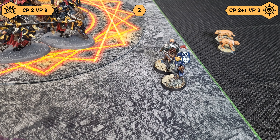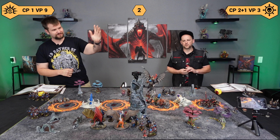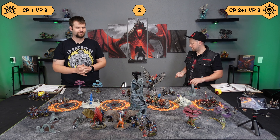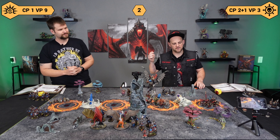I'm going to choose not to pile in. I'll auto-pass morale. I am going to move all of those units that charged three inches closer to whatever they're closest to. And then when we come back, we'll be right into battle round three, Slaves of Darkness.